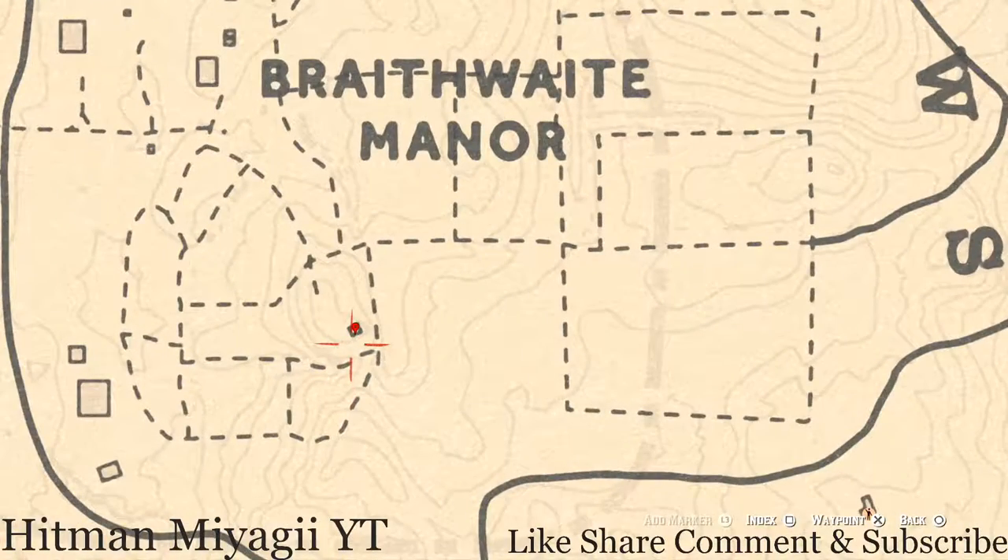Down here at our next marker you'll get two things. One is a family heirloom — a rosewood hairbrush. This rosewood hairbrush is on a nice stand in the corner. There's also a Ten of Pinnacles tarot card inside this little house — it's inside a box — so go and get that too.